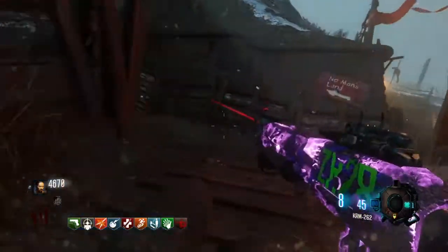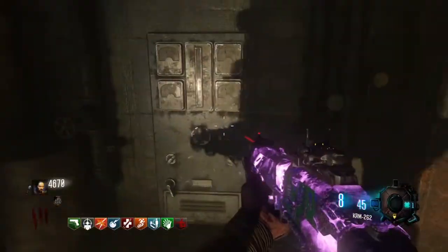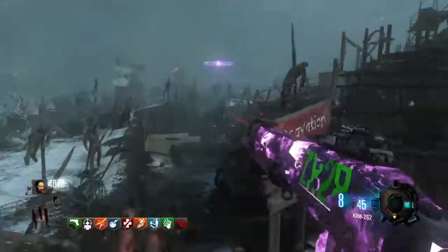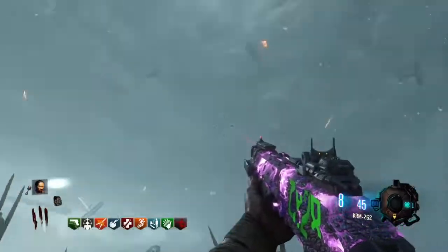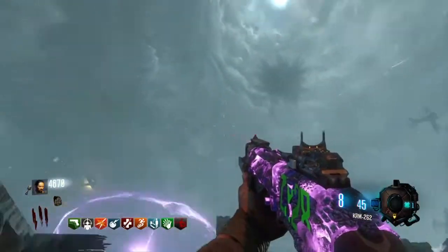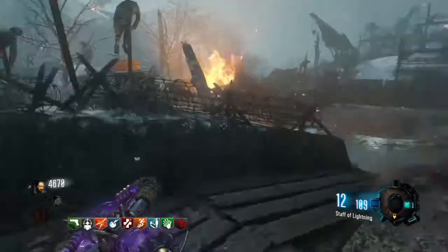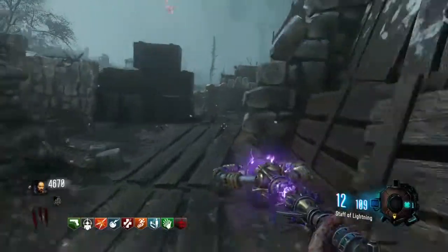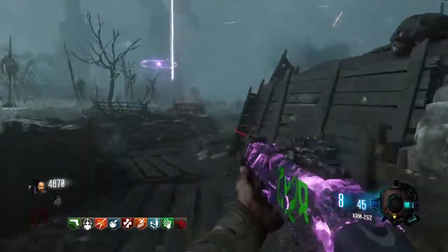This may take 10-12 minutes since I'm showing you all these locations. Don't touch Workshop — that one's fine, ignore it always. Then come over to Generator 4. This one is going to be up — it should be facing towards the sky. Some people think the other way is up, but that is not correct and it will not register.